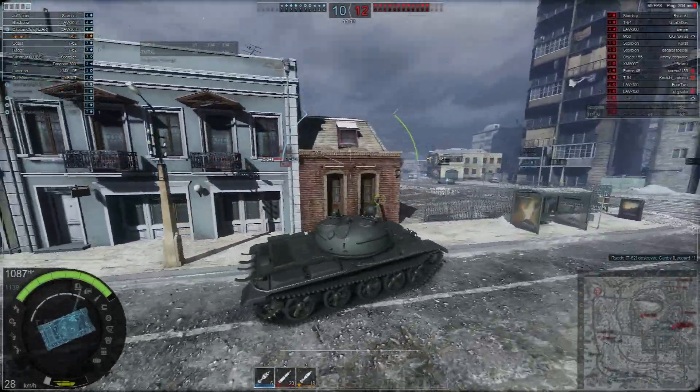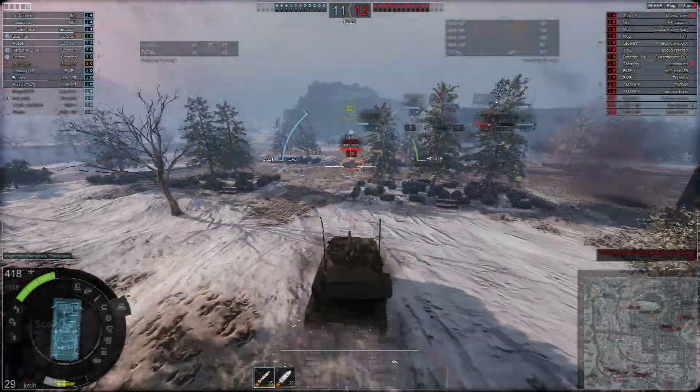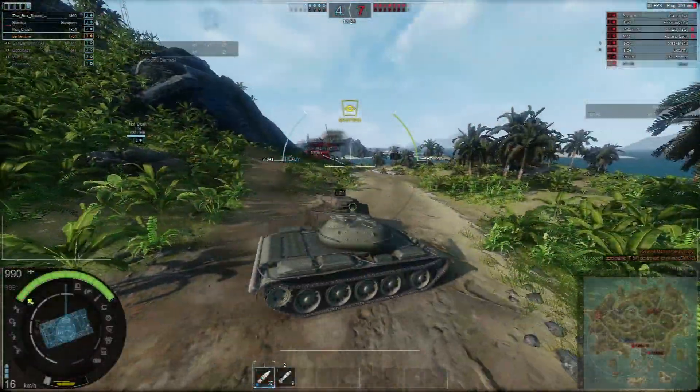Instead the maps encourage a slow pushing play style. The different map settings vary quite significantly too, with you fighting in the snow and ice on relatively flat land, then fighting on a tropical island in rough hilly terrain.